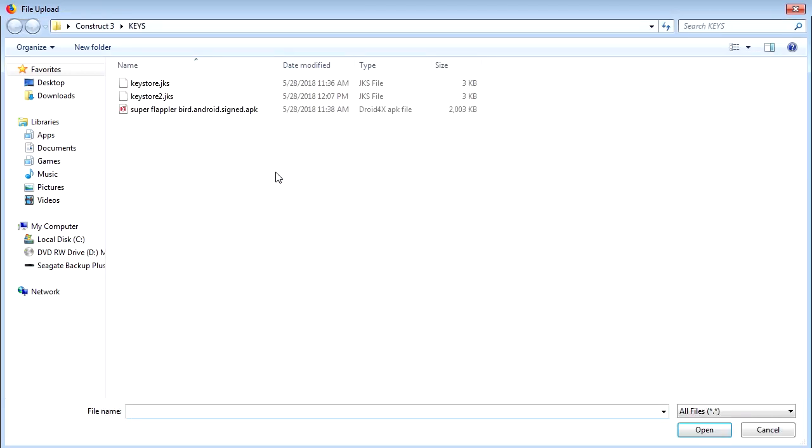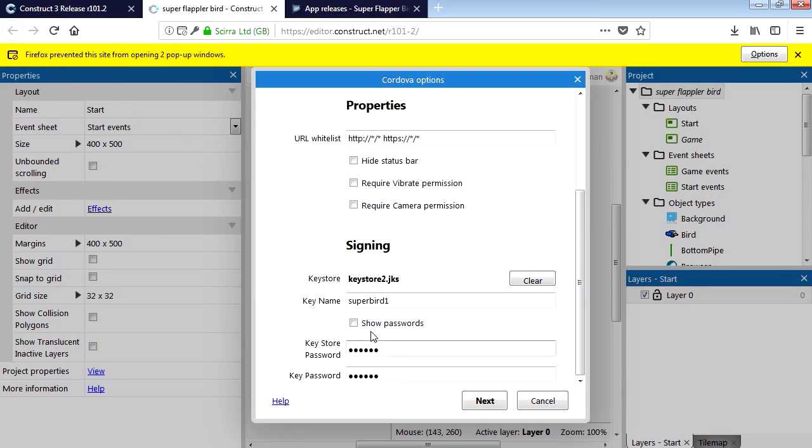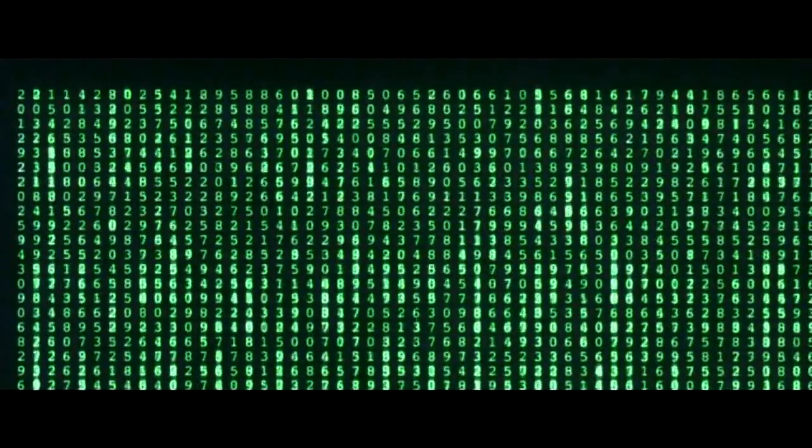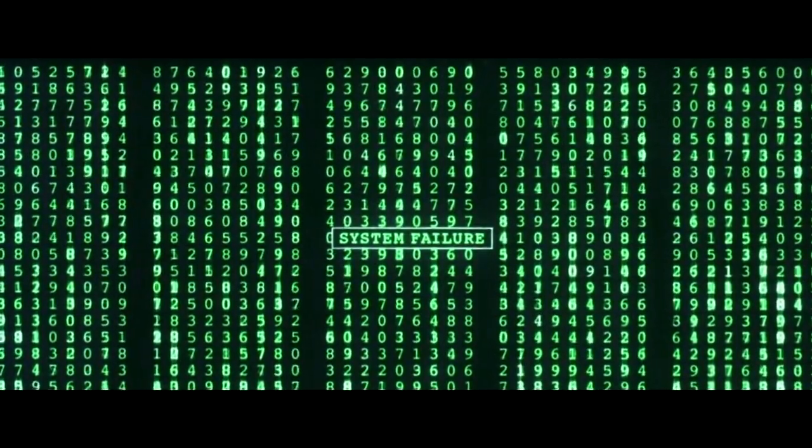In the previous video we encountered a problem with Construct 3 - we were unable to generate a valid key for the Google Play Store, which forced us to open Android Studio. Without further delay, here it is - the Sparkman game.